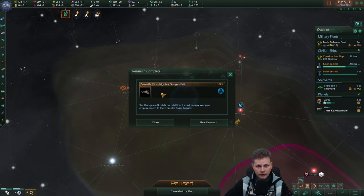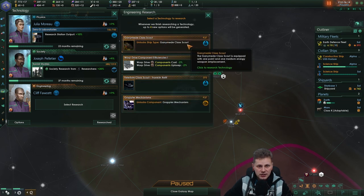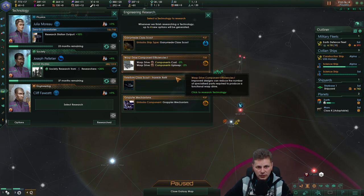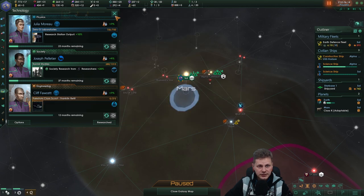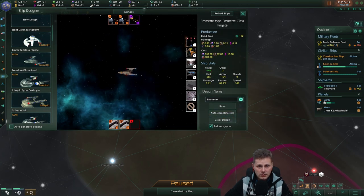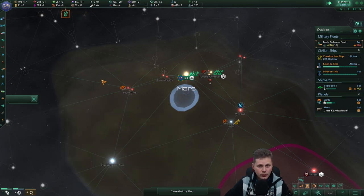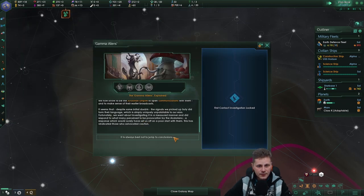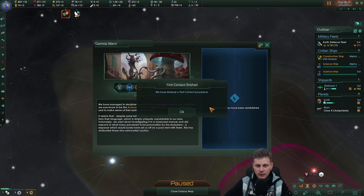Technology discovered — what do we have? We got the retrofit for one of our ships. I'm not taking the scout class right now because it's not that useful. We can take the Franklin retrofit — maybe it becomes useful. Let's take it and go towards the retrofit of the Emmet. Looks solid, let's save it. We do want to upgrade all of these — not too expensive so we'll do that right now. We'll get the additional crew, gain influence and unity, and we have intel on the Andorian Empire for the next 20 years.